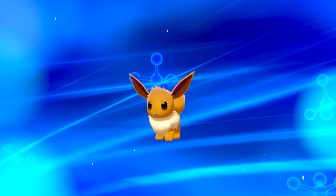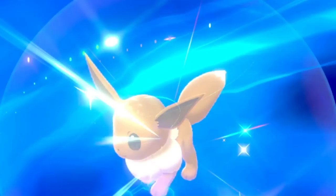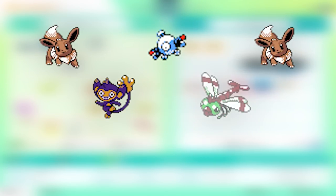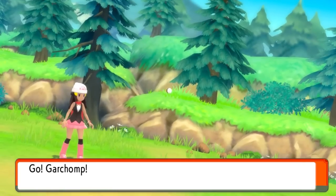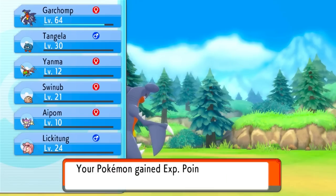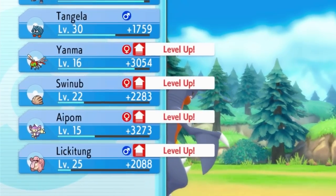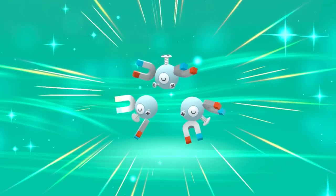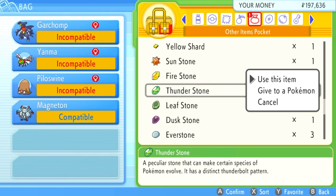It's crazy to think the Eevee I got wasn't even made to turn into a Sylveon. Next, I sent over Magnemite, two Eevees, Aipom, Yanma, Tangela, Swinub, and Lickitung to Brilliant Diamond from Pokémon Home. I used a Garchomp to lead my party for easy leveling thanks to the EXP share — everyone's favorite feature you can't turn off. Magnemite evolved into Magneton at level 30, and then I used a Thunder Stone to get Magnezone.